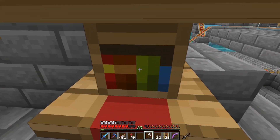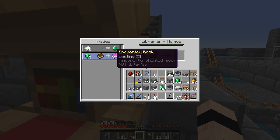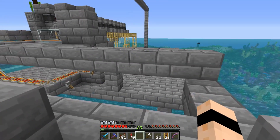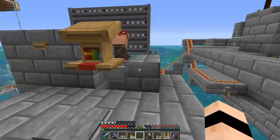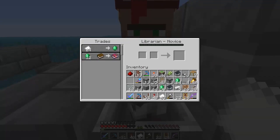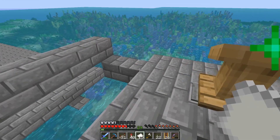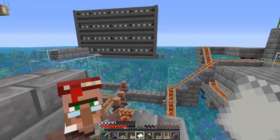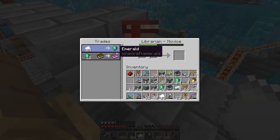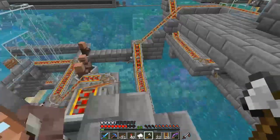Quick charge II isn't good - let's change again. Blast protection - not good. Oh, looting III for 12 emeralds - I can't believe it! I need to lock that trade in, but I don't have any books. Let me get some paper from the sugarcane farm just over there. We trade with this guy to lock these trades in. I'll need to level this guy up to master which could take a while, and I really need to get some books.